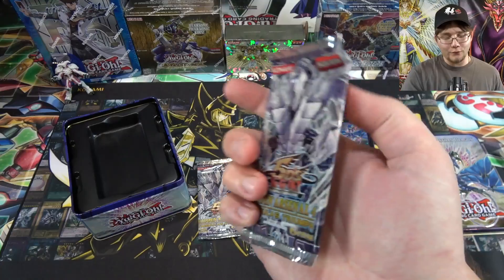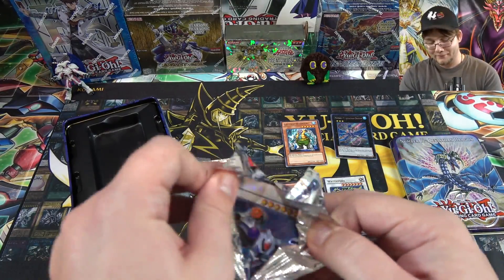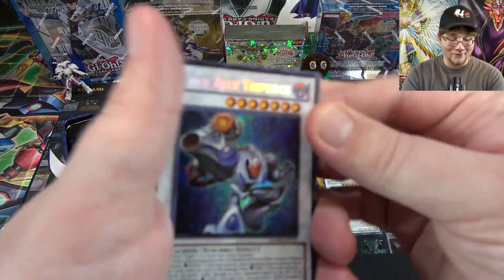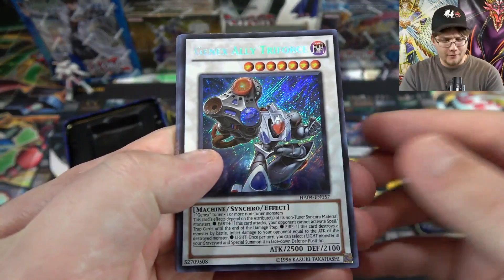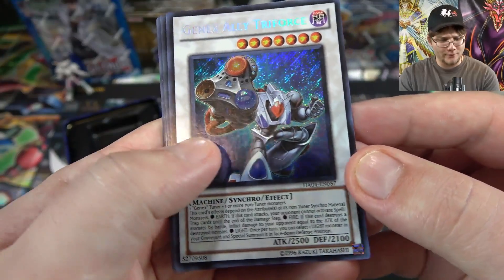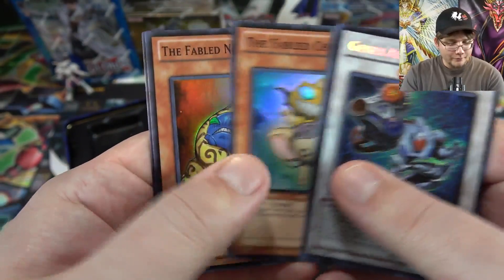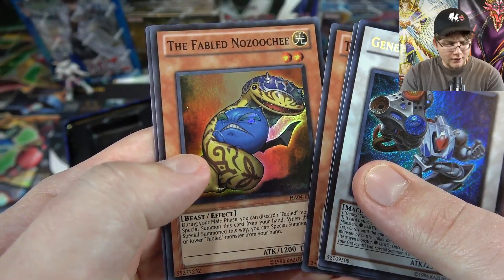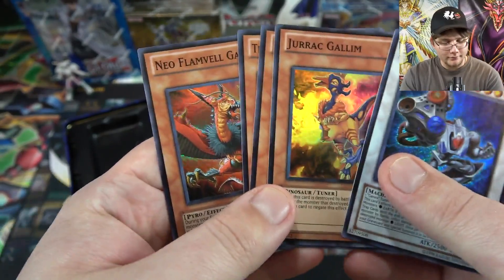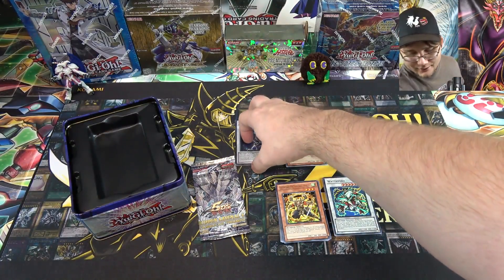Now for Hidden Arsenal 4 — can we get a Trishula? Let's see. Oh, that almost got me — I saw it was a Synchro Monster and really thought we had one. But it's still pretty cool. You always want to get Synchros mainly from these. We do have the Gen X Ally Triforce — we didn't get one of those from our box, so that's kind of cool. Then I Drag Gallim, the Fabled Chihuahua, the Fabled Nozuchi, and the Neo Flamvell Garuda. At least we got a Synchro — it made my heart stop for a second.